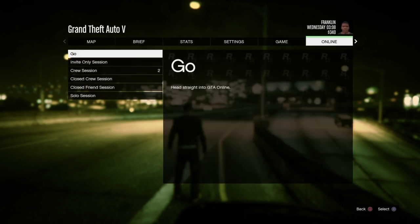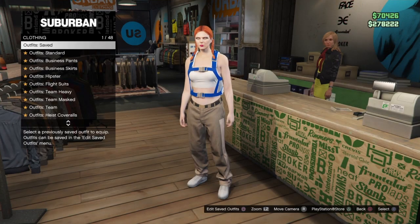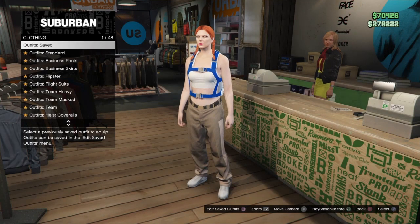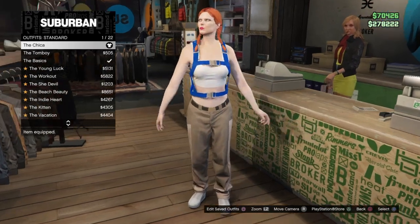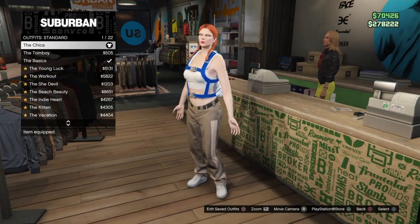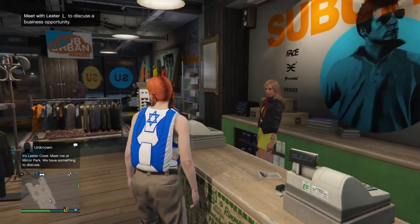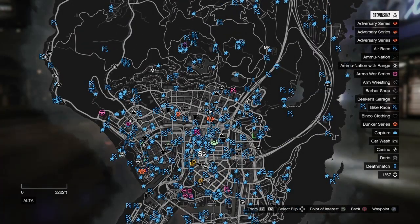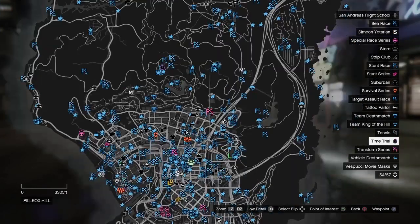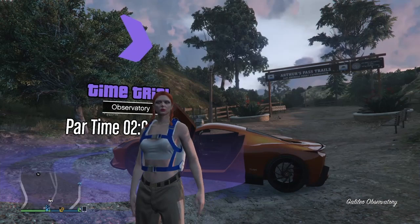Exit to Story Mode, and once in Story Mode we're going to launch an invite-only session. Once we get into the invite-only session, we're going to go over to the clothing store so we can purchase a standard outfit. Go into the standard outfit category and purchase one — just make sure it doesn't have any accessories on it like glasses or a hat. If it does, remove the accessories before you continue. Now we're also going to make sure that we do have a parachute bag — doesn't matter which one, anyone will do.